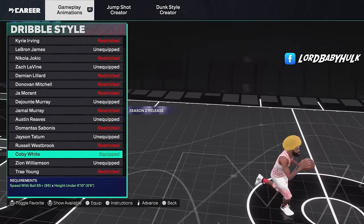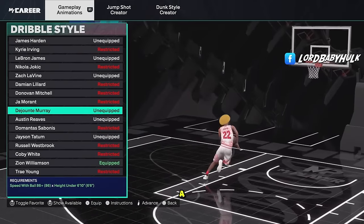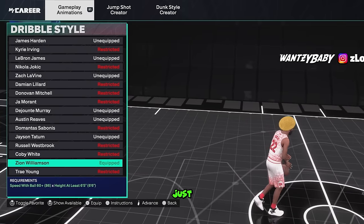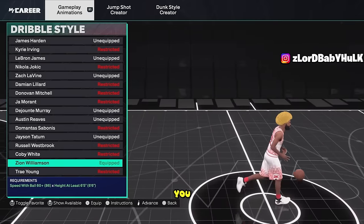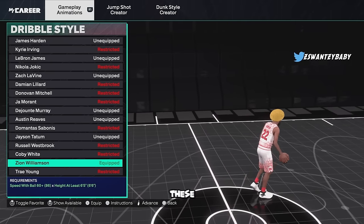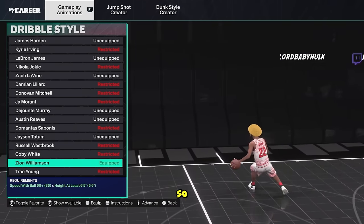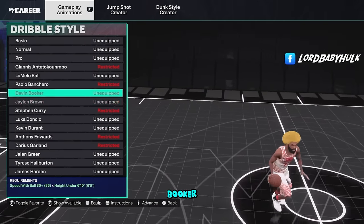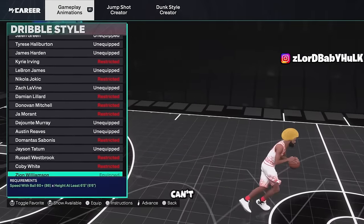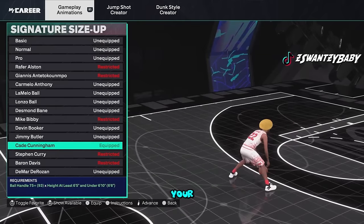I'm gonna show y'all how to use these moves for taller builds — it's gonna change the gameplay completely. You can do a cheesy left-right spam. If you can't get this one, there's a second best dribble style for that left-right cheese. Zeon is probably top two or three no matter what because of that left-right cheese. Then you've got Devon Booker and Jalen Green — I'd put Booker over Green, but with Booker you can't really do clean left-right cheese; you get weird angles.